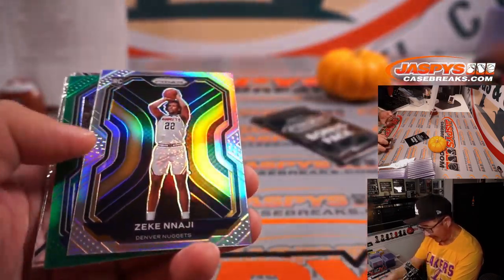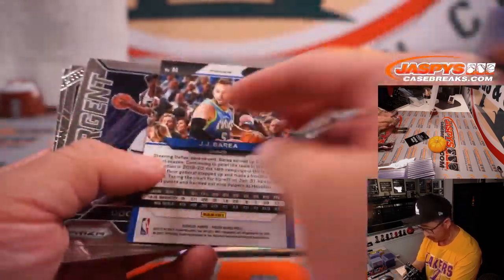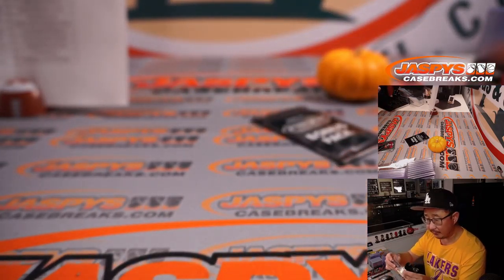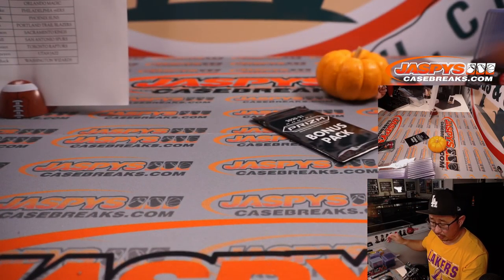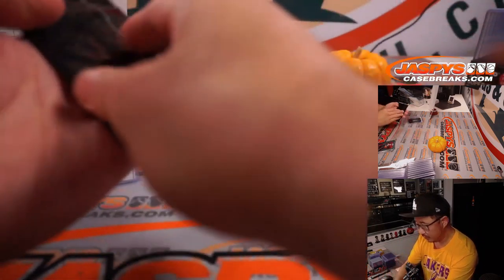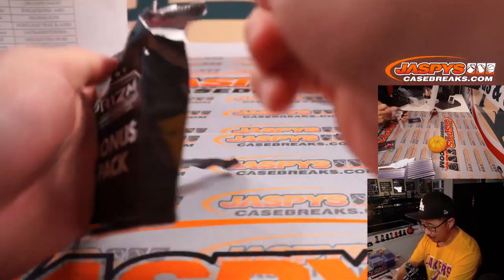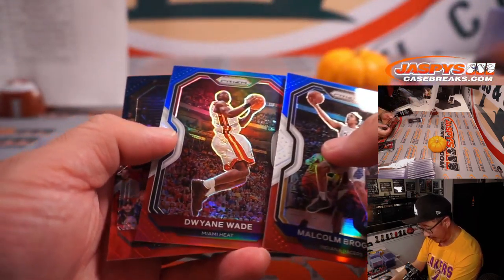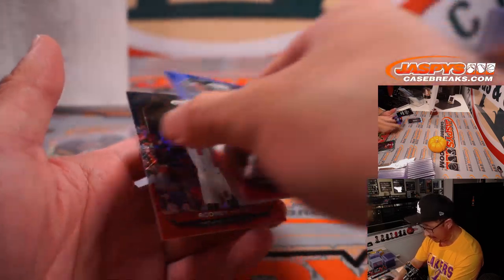We've got a Zeke Najee rookie silver. JJ Barea Green. Not bad — rookie silver. That's for Robert and Denver. Last spot mojo. Let's see what we've got in the bonus pack — red, white, and blue. Malcolm Brogdon, Dwayne Wade, and Rodney Hood.